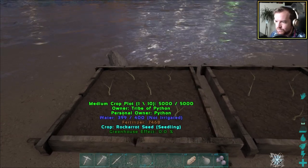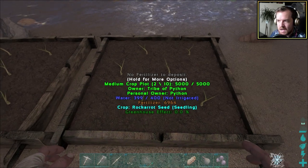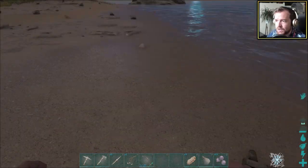There was a couple of small poops and one medium poop from the parasaur right there. These things are now growing — which is kind of awesome. In an unspecified amount of time, we're going to wind up with rock carrots.